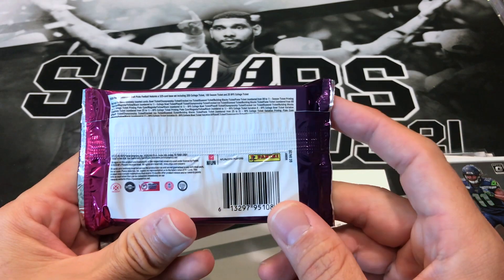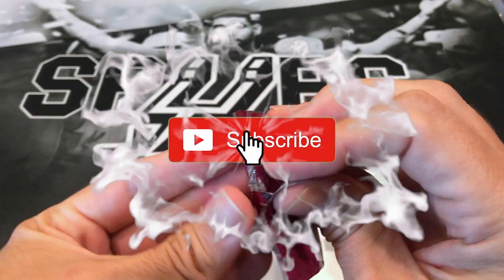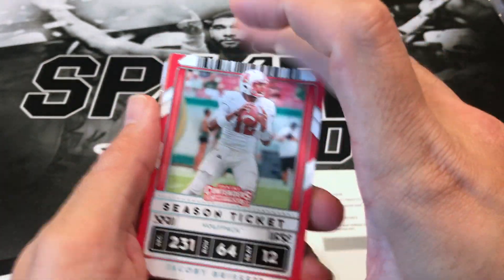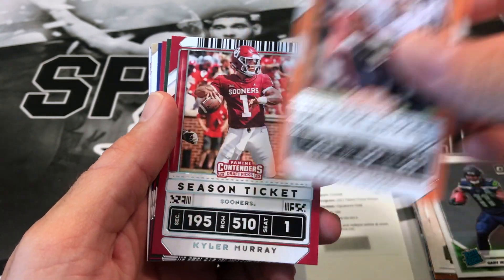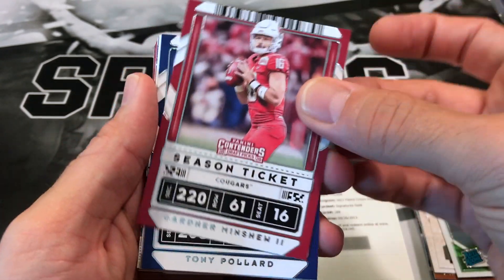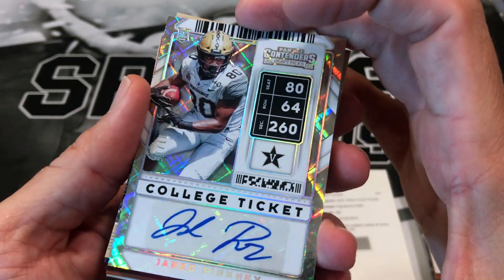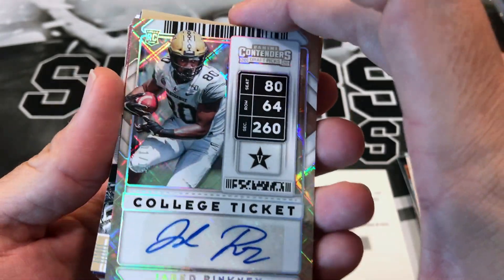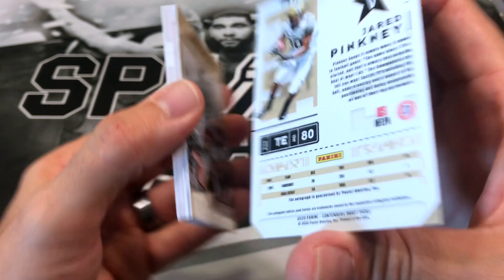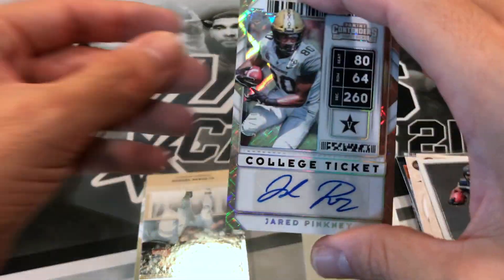Contenders Draft Picks — this is a hobby pack, should come with one guaranteed hit. If you haven't subscribed, please do so and hit that notification bell. Hopefully there's one running back in here because I need at least one. So we got Jacoby Brissett, Aaron Jones, Kyler Murray, Preston Williams, Gardner Minshew, Tony Pollard. And there's a hit — it's a Jared Pinkney. It's a bookend — 1 out of 15. This would be like perfect for a tight end. Bookend multiplier. Not sure what team he's on, but I'll leave it down below.